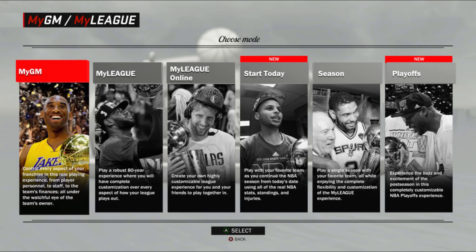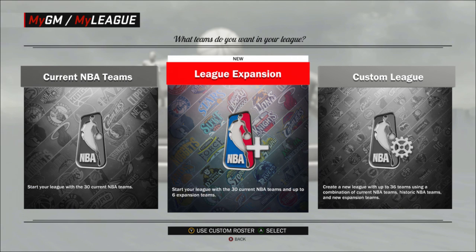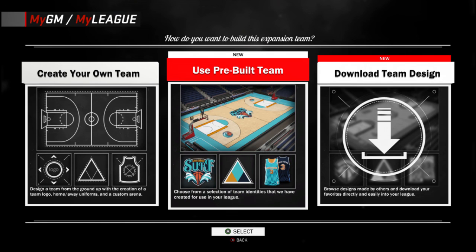They dropped a lot of news in the article about these modes — they're adding a lot of new stuff. League expansion, as you can see in this screenshot, lets you make custom leagues, do online as always, and apparently you can expand to up to 36 teams. You can make all-new teams from scratch and completely customize your MyGM and MyLeague. For fans of these modes, this is extremely exciting.